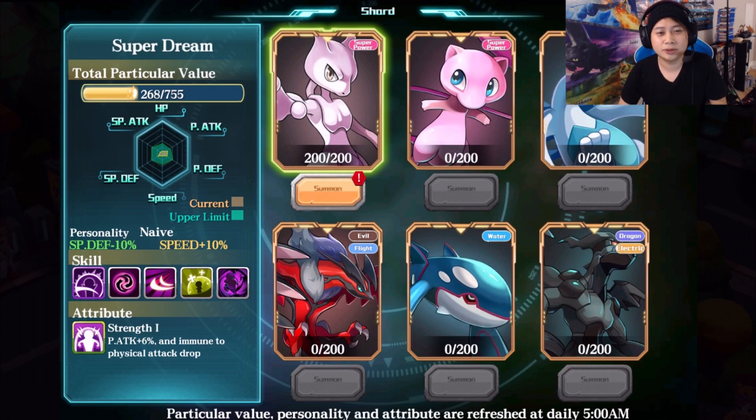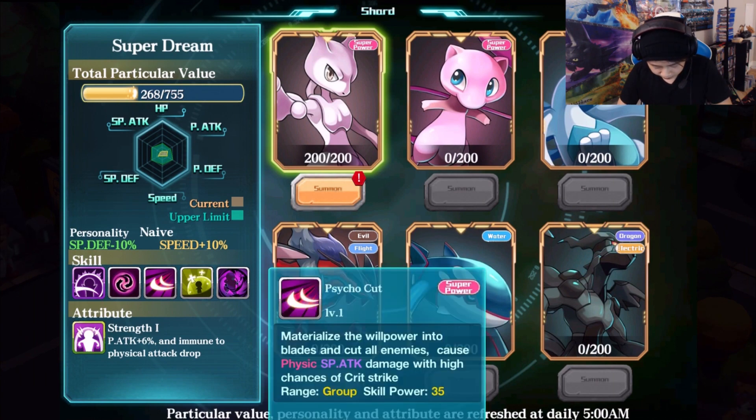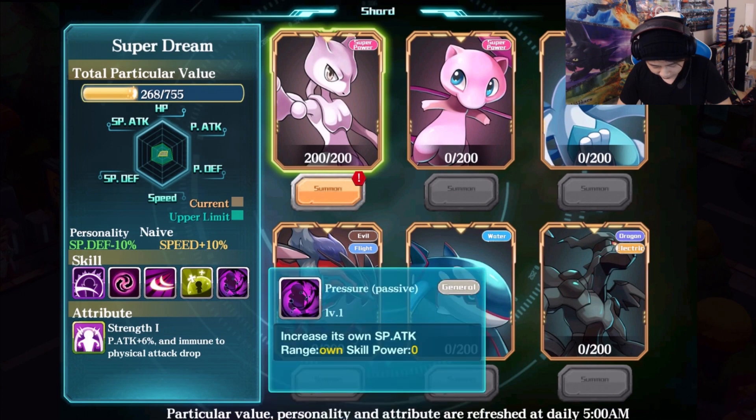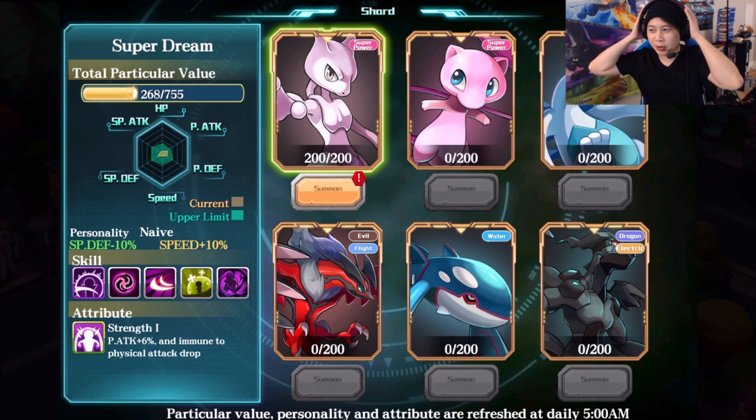This is the first time I'm looking at it, so really excited. Notice his values: personality, SP defense minus 10%, speed plus 10%, skill. Some really cool psychic kind of skills, attribute. Strength one, physical attack plus 6% and Mewtwo physical attack drop. I don't know what that means but hey.